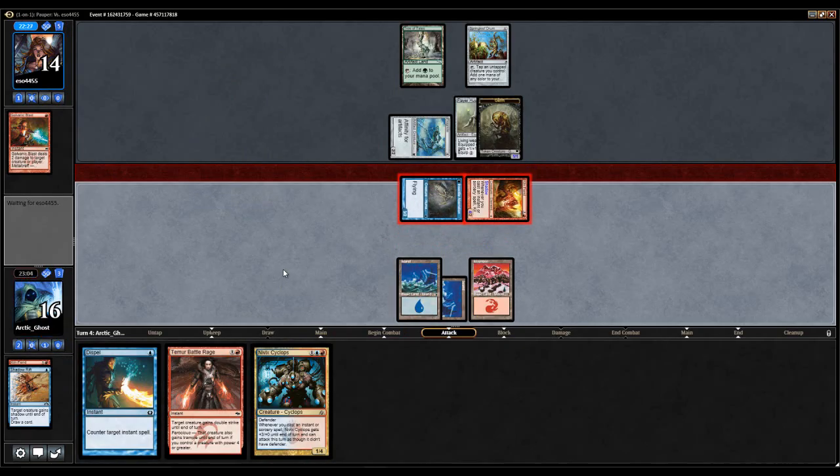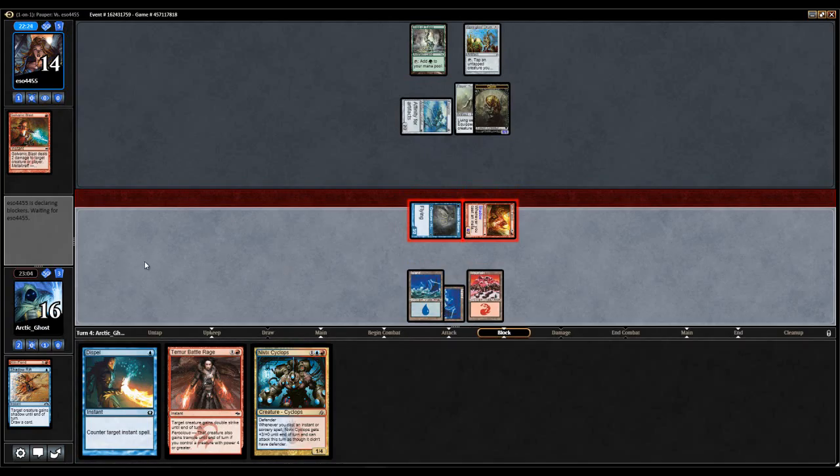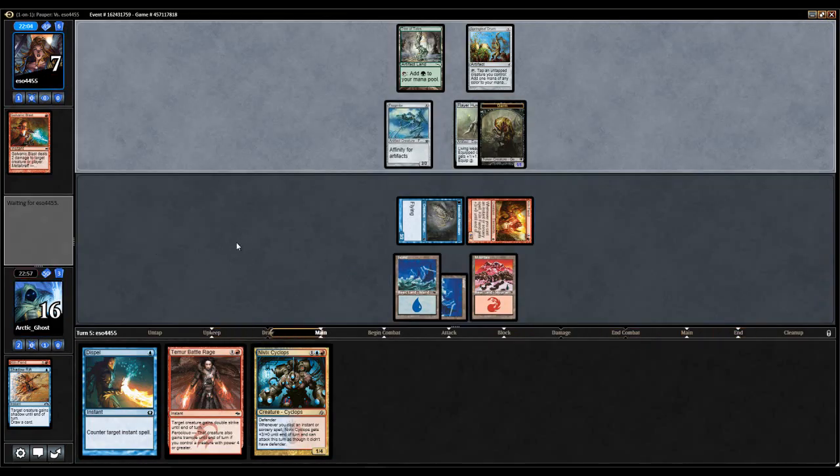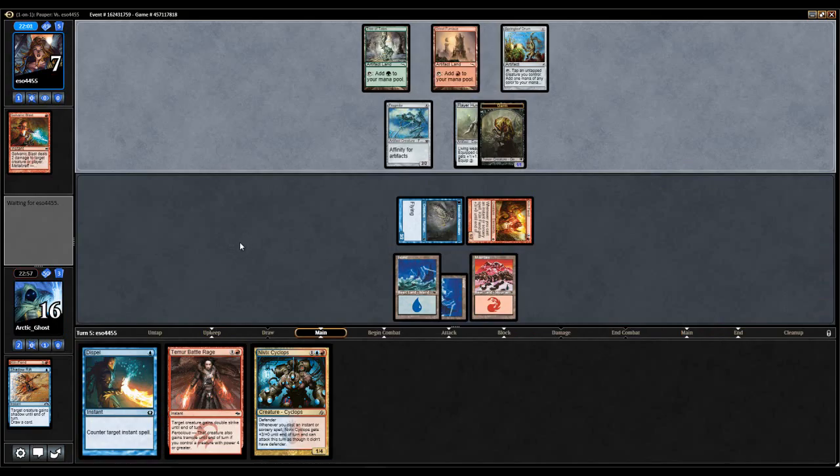My opponent is trying their hardest to represent the Galvanic Blast and they can easily have it. The Temur Battle Rage could win on the Insectile Aberration in a couple of turns since my opponent is now going to seven. My opponent is still trying their hardest to represent a burn spell — they did not use it. I still like my play of not going for it. I don't lose by not going for it, but I also don't win by not going for it. Still, I don't like going for it there.